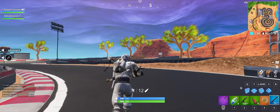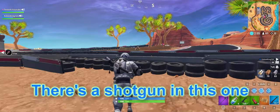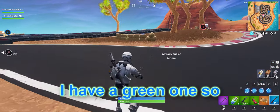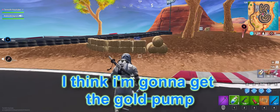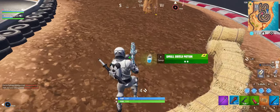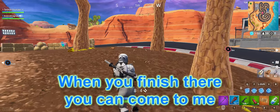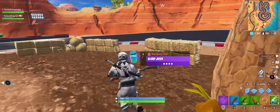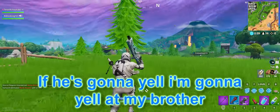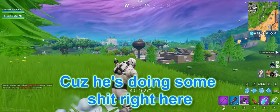I'm gonna go over here. I see something. Yeah, there's a shotgun — oh, there's a blue tech here. I have a green one so I think I'm gonna get the gold pump. Yeah, when you finish that you can come to me. I'm gonna yell at my brother because he's doing some stuff right here.